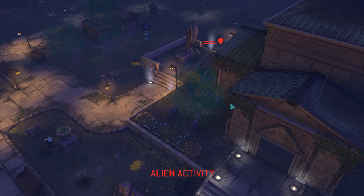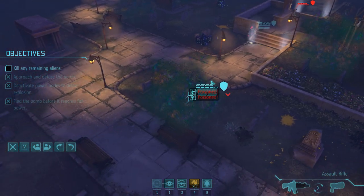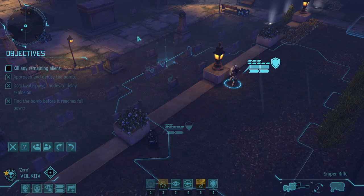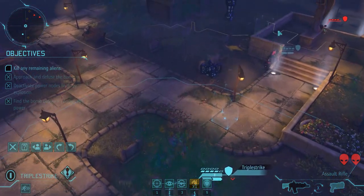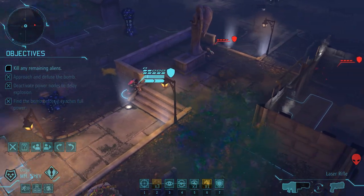I'm kind of curious what they're doing. Oh great, they poisoned this guy. We've got to move him out — they really like poisoning that guy. Unfortunately neither of my snipers has a shot on these guys. I'm almost inclined to move Mr. Shiv back just so we can heal.